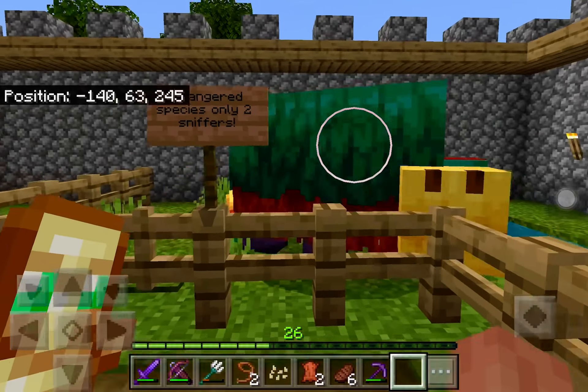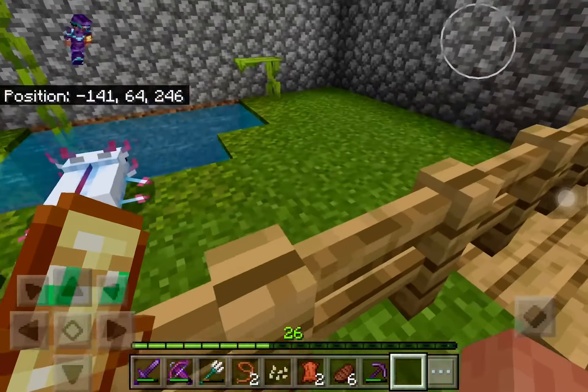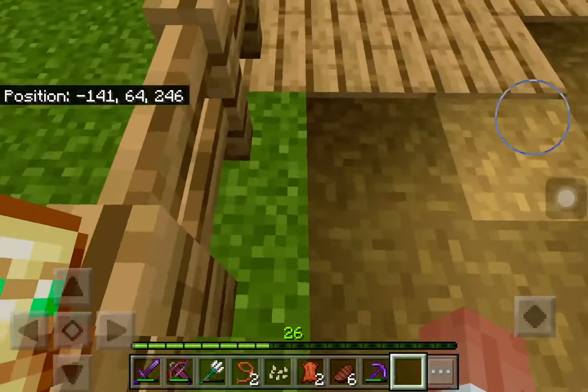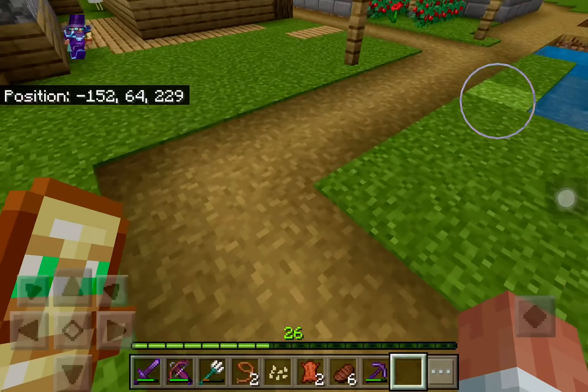That's actually my horse's memorial — rest in peace, Dasher. He was shot by a pillager. I probably should have been more careful. There's some tropical fish in here. This is going to be a factory as I said. There's a free house — a house for sale — and more lampposts, and a wall to keep hostile mobs out.